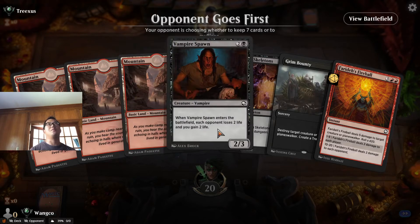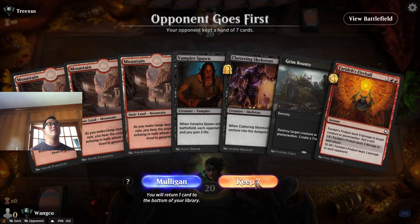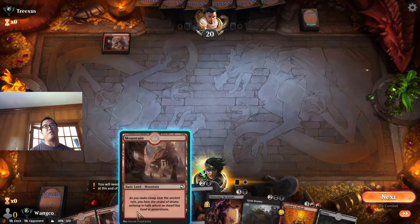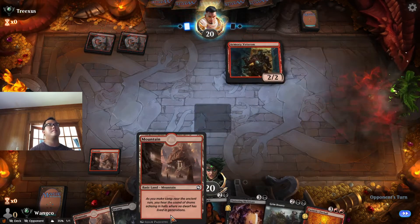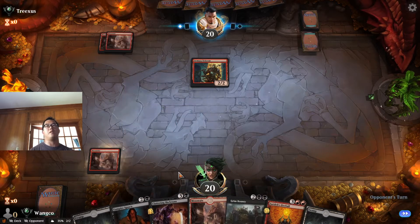No black mana, but this is a pretty good hand, and at least we have some mana. We have three draws to hit it. Look at that — we found our Swamp, and you only need that one for Reds. Now we have Grim Bounty online once we get there.